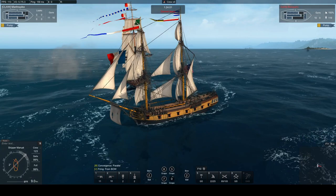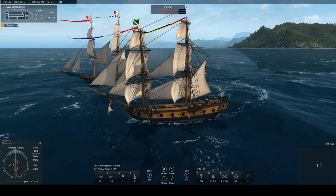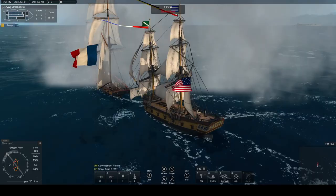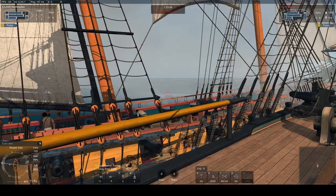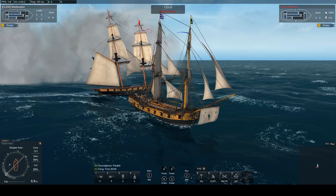You avoid being grappled by maintaining speed or distance from your opponent. Also the AI will not try to grapple you if your crew outnumbers his. In this engagement I am in a snow taking on a Niagara, but before attempting to board I need to reduce his crew which outnumbers my crew by about 155 to 129. Never attempt boarding when you're outnumbered. In this case my snow is loaded out with carronades which are effective at killing crew.